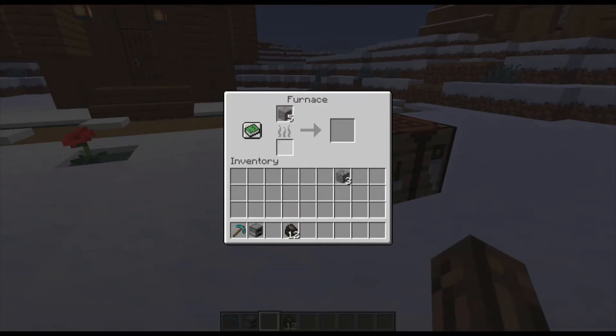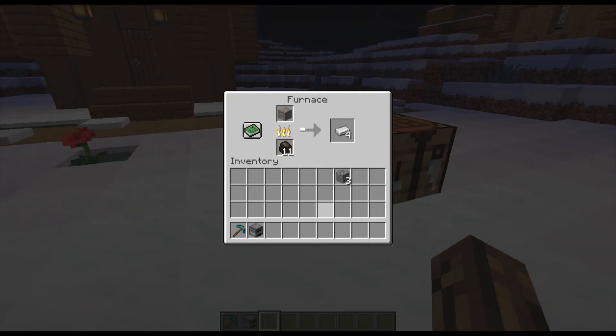You'll start off with the iron ore, or you can start with the other one — either way. We'll just smelt those right up real quick, and once you have those all smelted up into iron ingots,